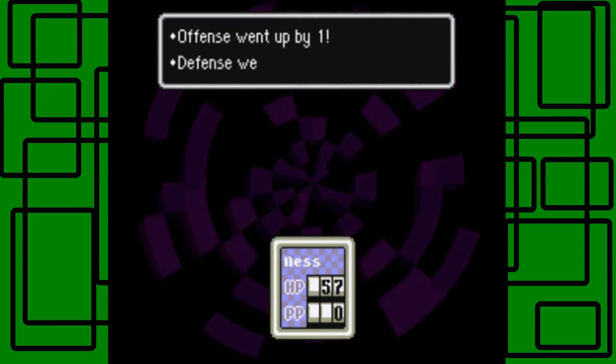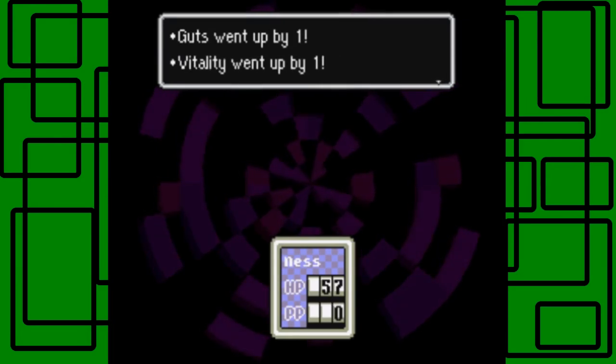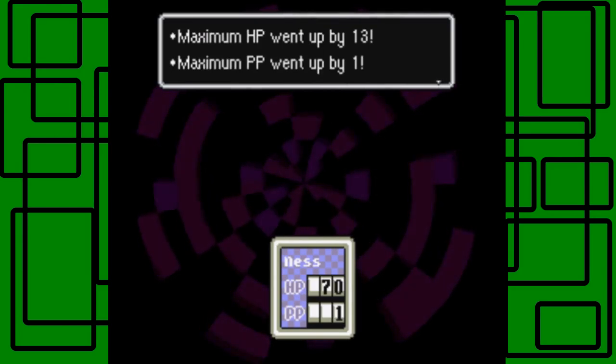Offense went up by 1, Defense went up by 1, Guts went up by 1, Vitality went up by 1, Maximum HP went up by 13. Wow, that's still a big amount — it's usually been like 13 or 12. Maximum HP went up by 1. Nice.